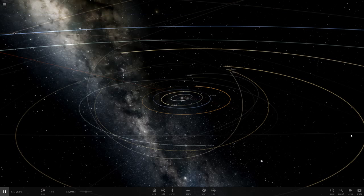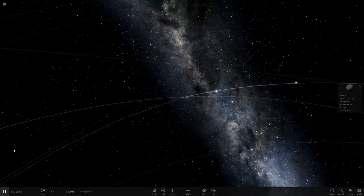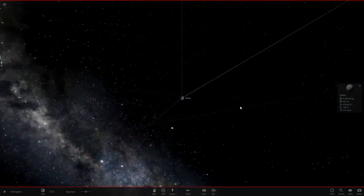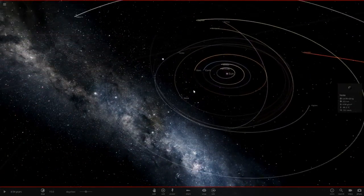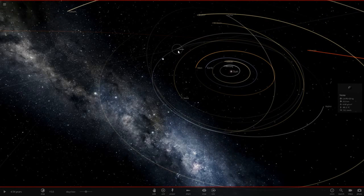Hello everyone and welcome back to another Universe Sandbox 2 video. Today we're going into the Asteroid Belt — specifically Ceres. I saw a comment that got some likes saying to remove Ceres and add Planet 9, and also go to Vesta and replace that with Neptune. So we're going to be doing that. Before we get into it, many many thanks to everyone who subscribed, left a like, left a comment, and watches the videos — much appreciated, you're awesome.